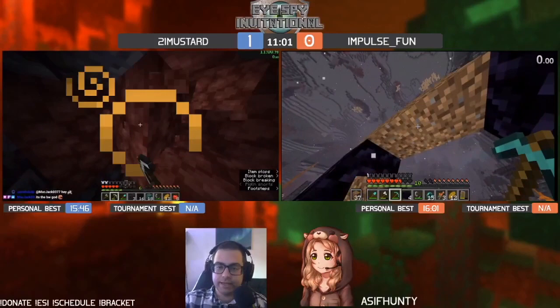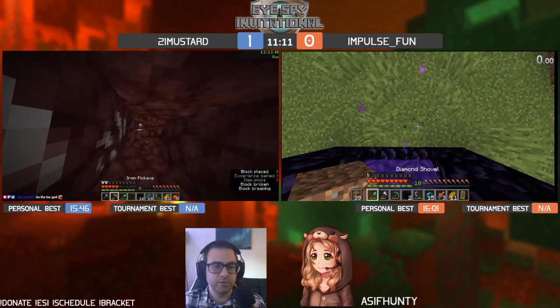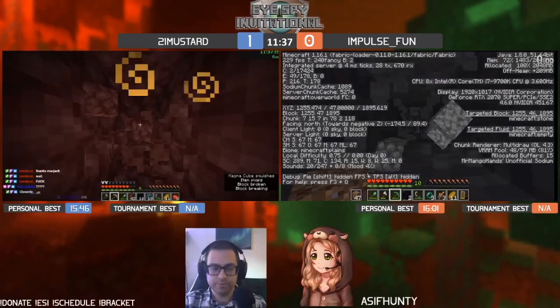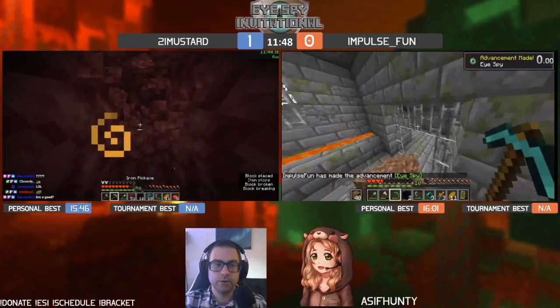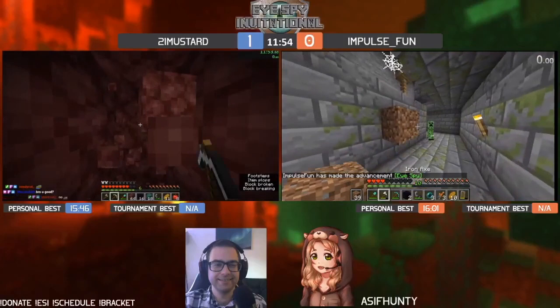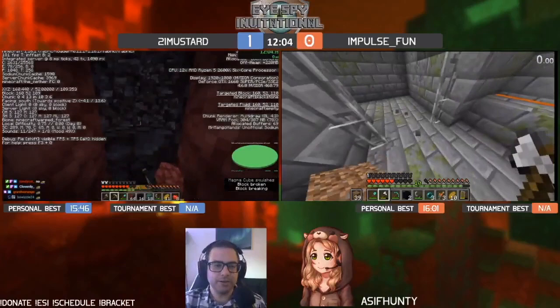Of the four people in the group — yeah, impulse building his nether exit here. He's on the surface and needs to dig down, either in the nether or figuring out exactly where. At the end of it we'll have a 16-player double elimination. Oh, the skeletons! Impulse collecting himself — tactical reposition. It's not running away, it's a tactical reposition.